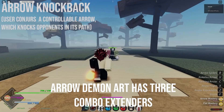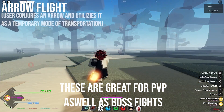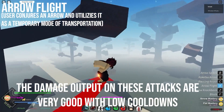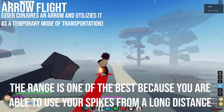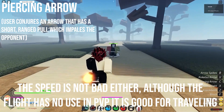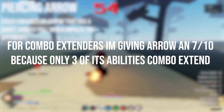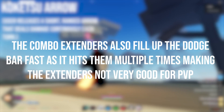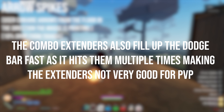First, Arrow BDA. Arrow demon art has 3 combo extenders. These are great for PVP as well as boss fights. The damage output on these attacks is very good with low cooldowns. The range is one of the best because you are able to use your spikes from a long distance. The speed is not bad either, although the flight has no use in PVP it is good for traveling. For combo extenders I'm giving Arrow a 7 out of 10, because only 3 of its abilities combo extend, and the combo extenders also fill up the dodge bar fast as it hits them multiple times, making the extenders not very good for PVP.